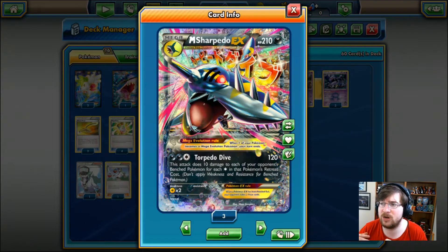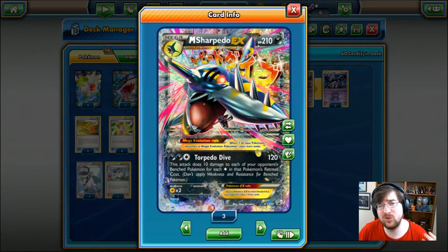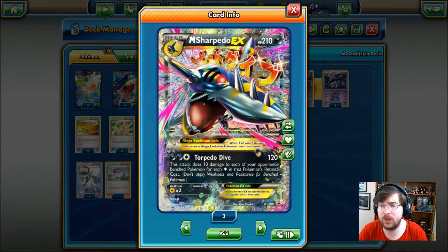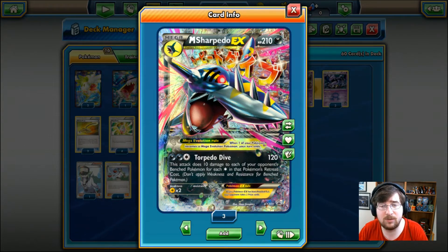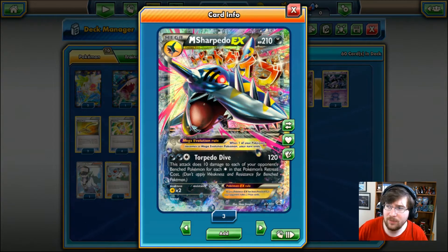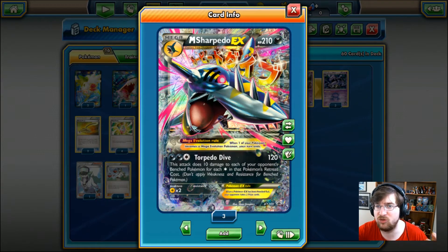Mega Sharpedo EX is a 210 HP Dark type Mega Pokemon with Torpedo Dive: 2 Dark Energy and 1 Colorless, you're going to do 120 damage. This attack does 10 damage to each of your opponent's benched Pokemon based on their retreat cost. So if they have one retreat cost, they take 10 damage; if they've got 2, they take 20; if they've got 3, they take 30. That could rack up quite a bit, and it will make it easier to get that 2-shot potential.